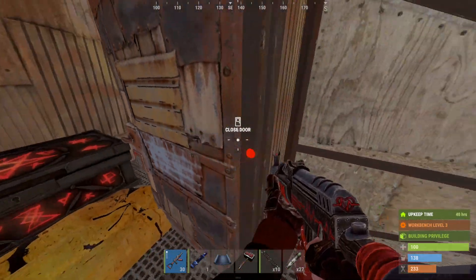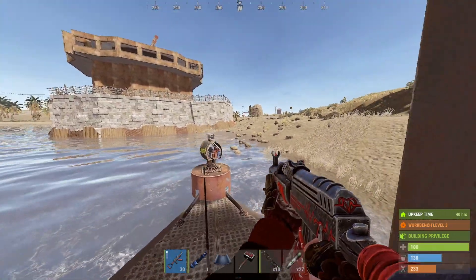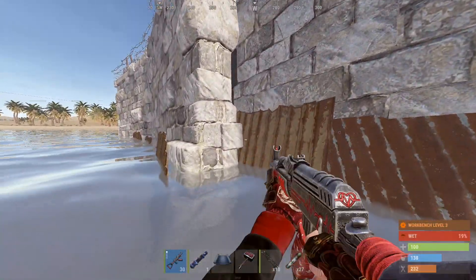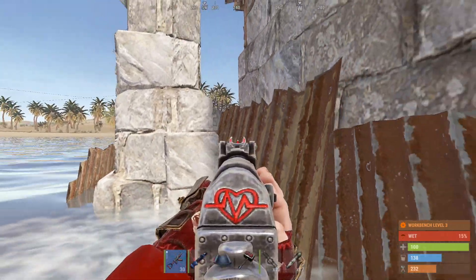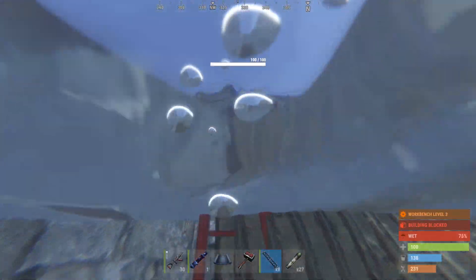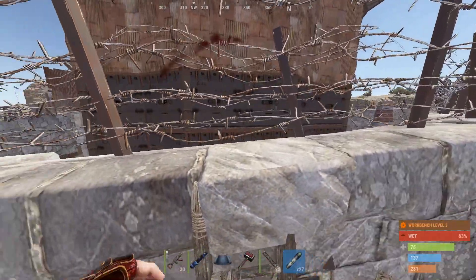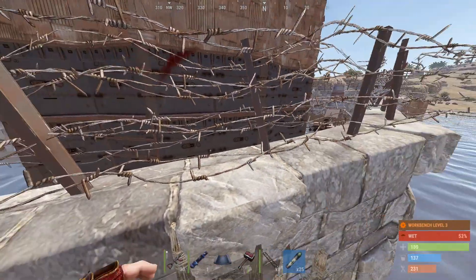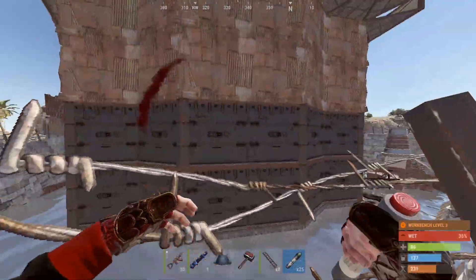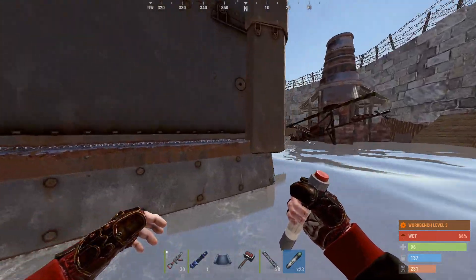Here we go — going to try to make this as cheap as possible. I have 17 C4 and 15 rockets. I set a turret up to try to make sure we don't get countered, probably won't do too much but maybe can at least alert us if somebody's sneaking up. Let's see if we can ladder in over on this side. Looks clear to ladder — and yeah, we're just out of range of any possible turrets. We laddered in for free!